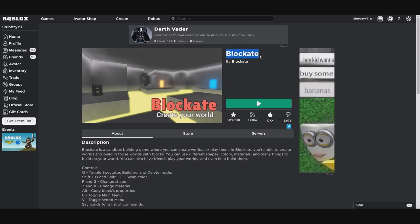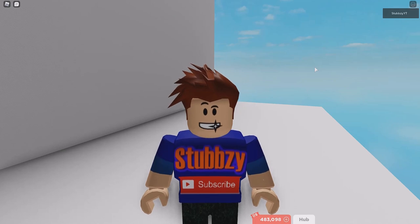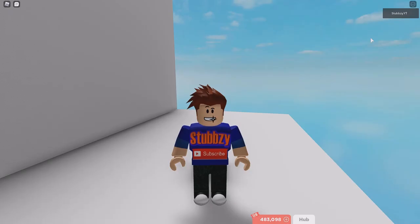So we're playing Blockade today and I'm actually going to show you how to build a disco ball. But first, in my Discord server - I'll link the invite in the description, so make sure to go check it out. This message literally made my day. You get those cringy pickup lines - this is probably one of the best ones to use. Did you fart? Because you blew me away. That is awesome.